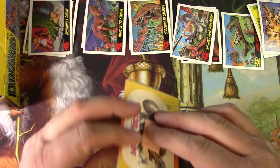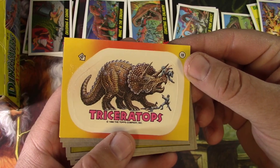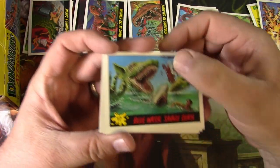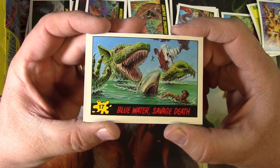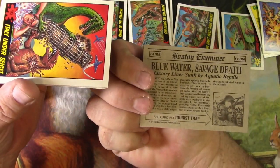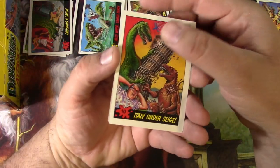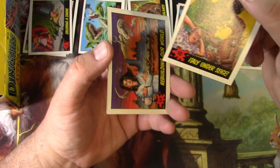Nuptial Nightmares is next. A triceratops is goring the police — that's problems right there. Blue Water Savage Death — that shark has no chance against this weird-looking dinosaur; it's got ears. That is number 17. Italy Under Siege — just knocking over the Tower of Pisa, number 10.